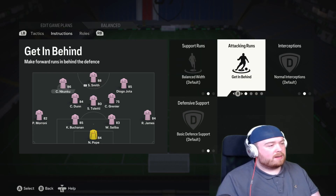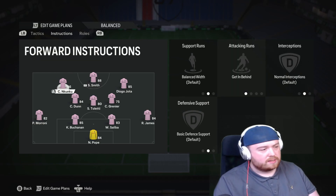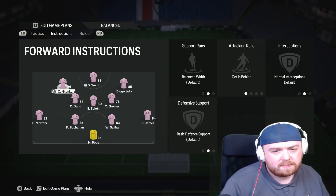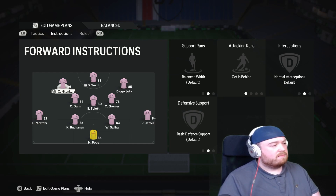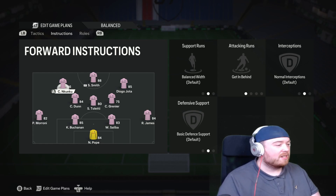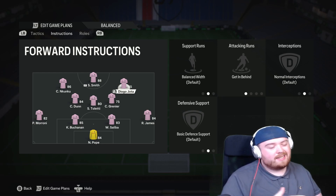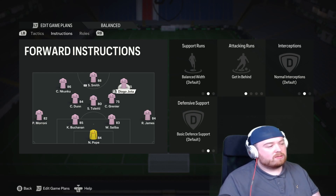It's going to be get in behind for the left centre forward as well. That's because as much as I want them narrow, I don't want them on top of each other. If I have all three of them on stay central, they'll basically all end up on top of each other. So I do have them just on get in behind — they make slightly wider but in-behind runs, not wide like left mid or right mid areas, just wider alongside the box, so they're all not on top of each other.